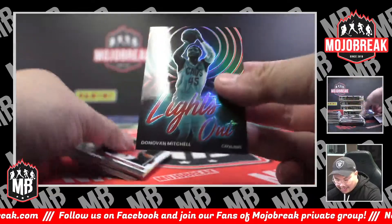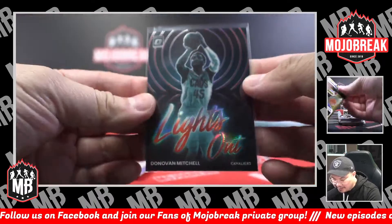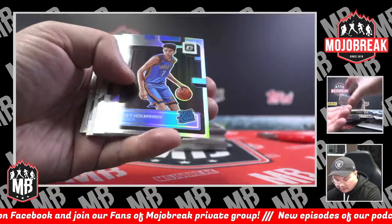Lights Out red Hollow Donovan Mitchell — Lights Out red. That's going to the Cavs, 12 out of 99 for Cleveland. Lonzo Ball silver hollow.